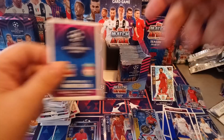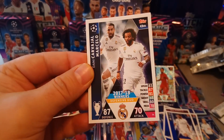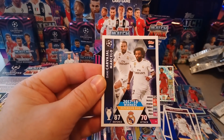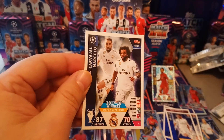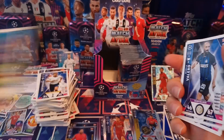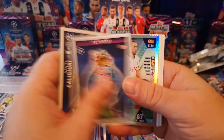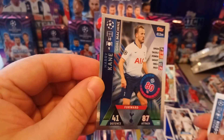Mega Signing. Subscribe and hit that bell to be a subscriber to the channel. And here we go — we just pulled the duo for Real Madrid, which is hard to come by, but we just pulled it in a 50-pack box. This one is 1 in 22 packets in the International Edition. Really nice one.